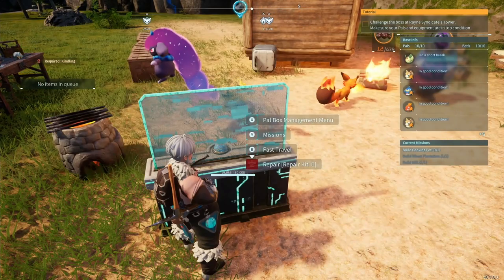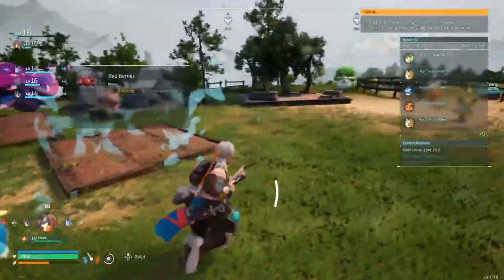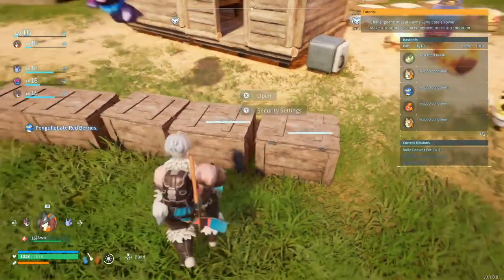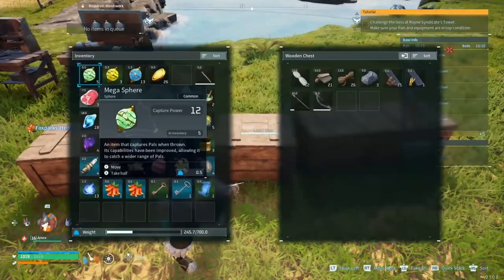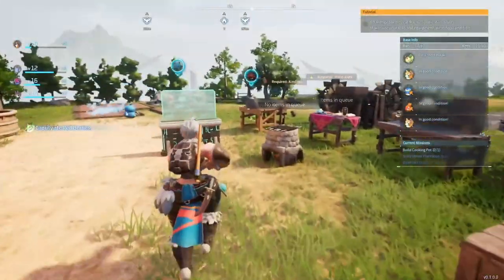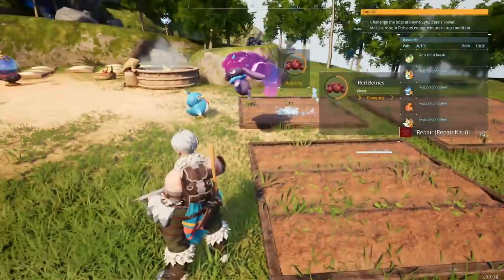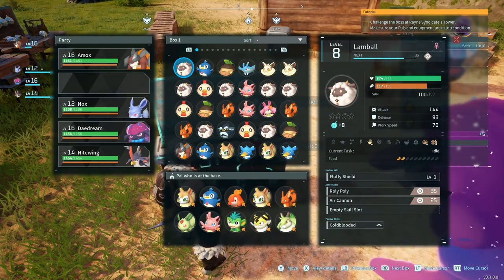Next, we have transporting. Transporting is the important one. When an item is on the floor — or when crops have been harvested — items are going to get put on the floor, and these transporters are going to pick up the item and then move it into one of your chests. They will even prioritize chests that already have the item in them. So instead of just randomly picking a chest, you can see that out of all of these, none of them have Pal Spheres except this one, because there's already a stack in there. The transporter is probably the most useful one out of all of them, at least in terms of automating your base.